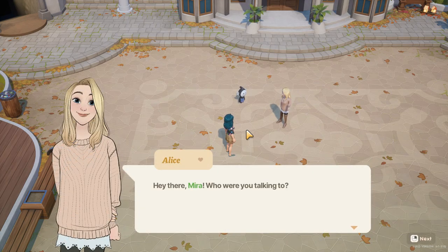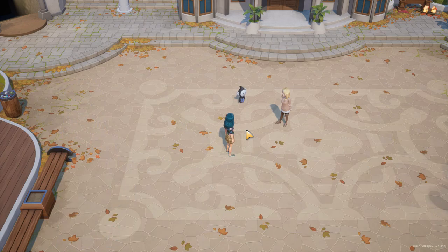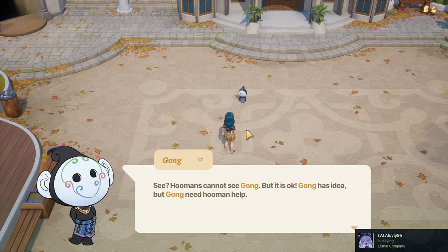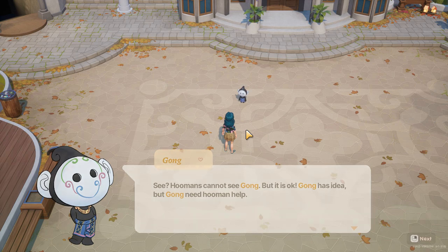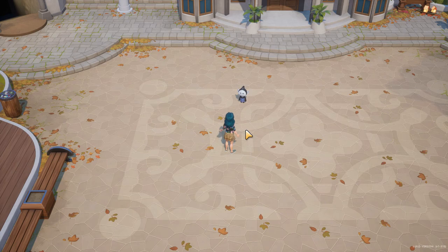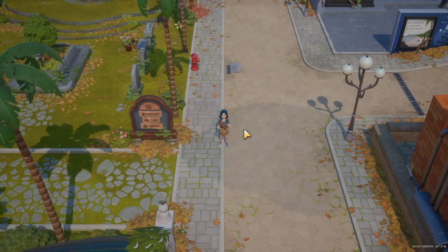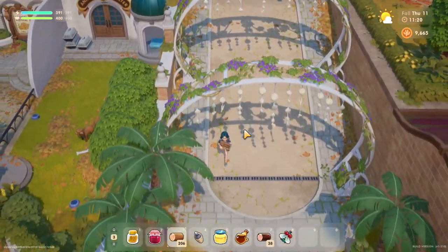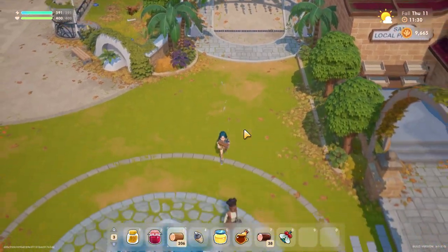Hey there, Myra — who are you talking to? Alright, I'll leave you alone. See? Hooman cannot see Gong. But it is okay — Gong has idea. But Gong need Hooman help. Gong tell Hooman more later, okay? Well then, we still need to sell some stuff to Sam, or we're going to have a problem.